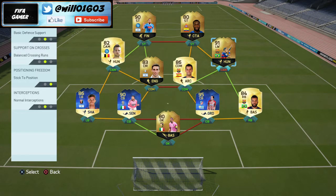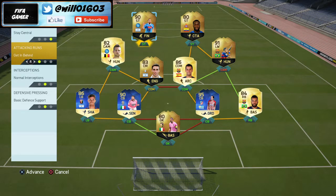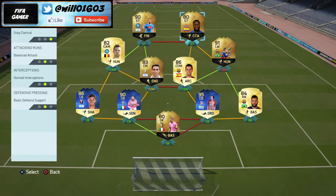As for the strikers, I usually have them both on 'stay central' so they don't play like wingers, and I also have one on 'get in behind' so he can make runs for through balls from the other striker. These are the main player instructions I use, and I'd say that is tip number two — basically change the player instructions to make your team solid and to suit the formation you're playing.